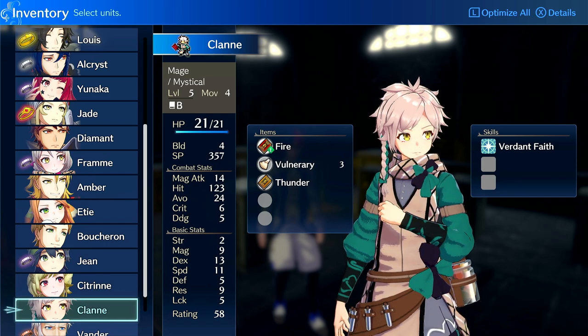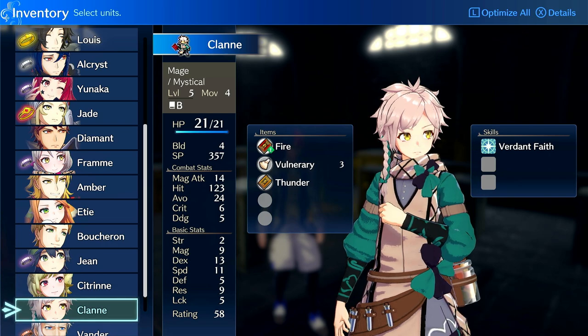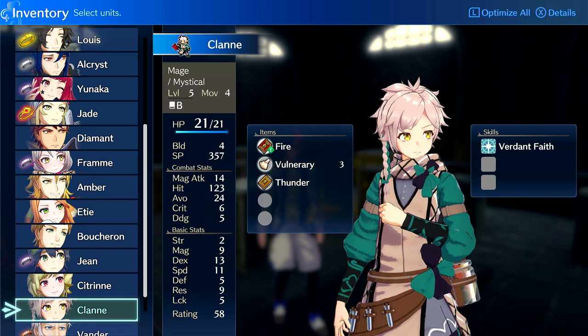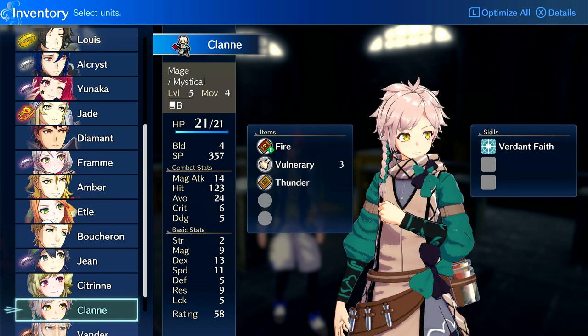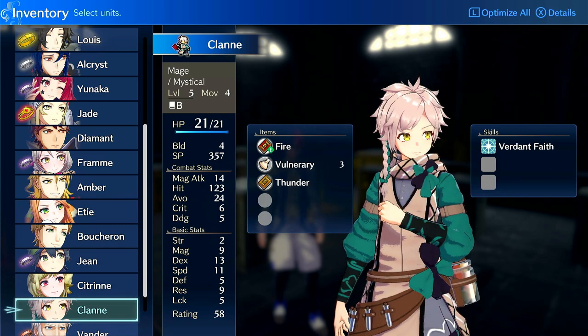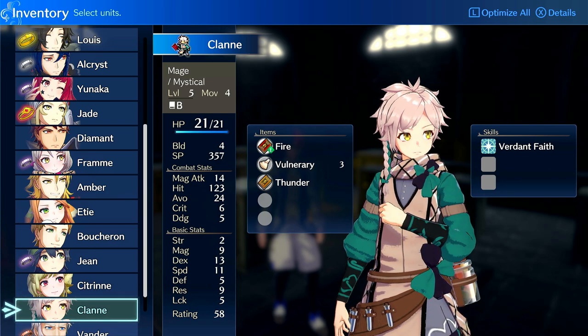Is it worth doing this for him specifically? In my opinion, no — but let's say you want to do that, you want to run him, maybe you like him as a character. I would highly recommend putting Micaiah on him, handing him a bunch of healing staves, and just having him heal. He will level up enough, and then once you get him to level 10, you can master seal him into Sage or Mage Knight. You can always second seal him onto physical.